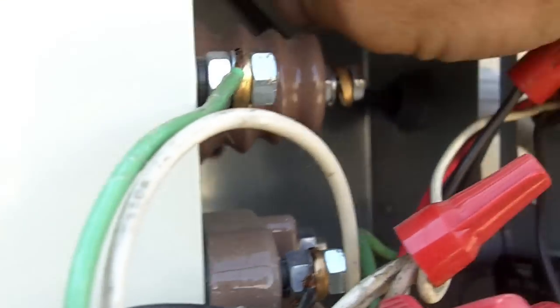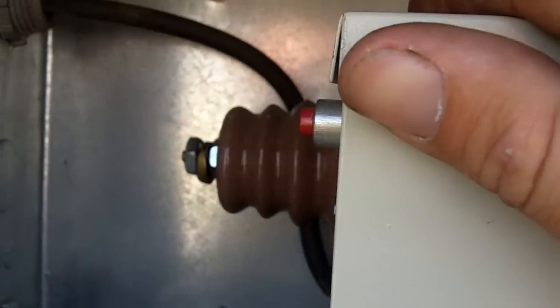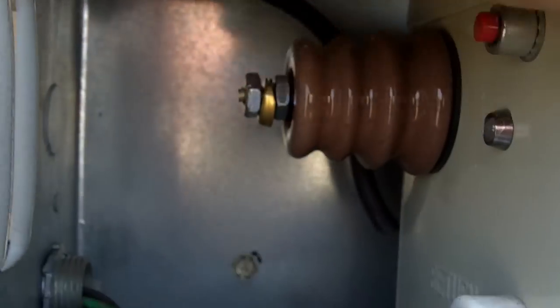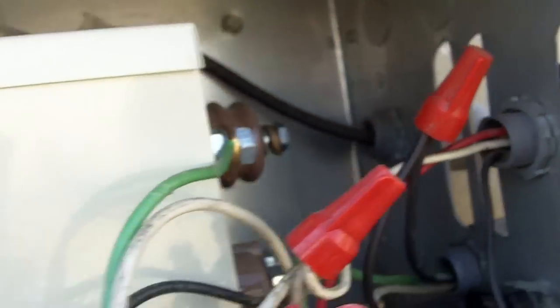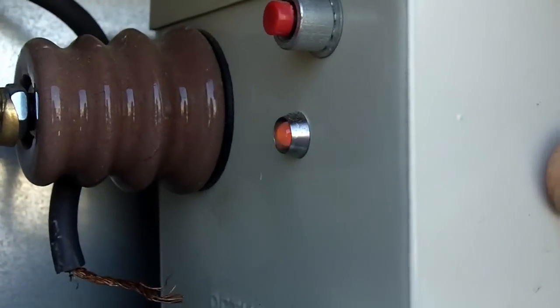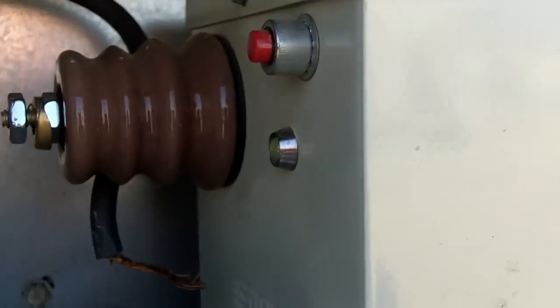This is how you test a neon transformer — at least this is one of the ways. There may be some other ways out there, but this is a pretty surefire way. Because the little smart light on it is messing up, I've taken the leads that were on the transformer and taken them off. I'm going to turn the sign back on and see if my transformer is still messing up. See that little light right there? So we got a bad transformer.